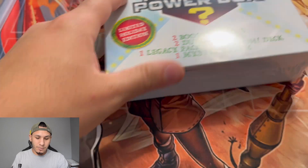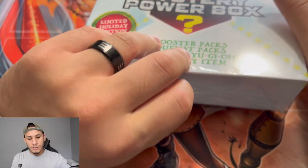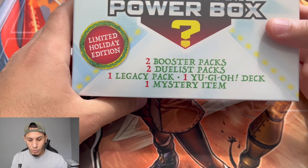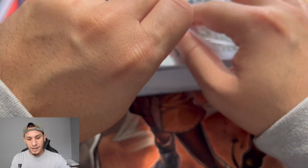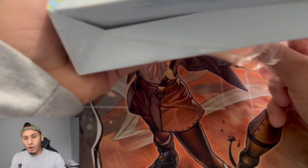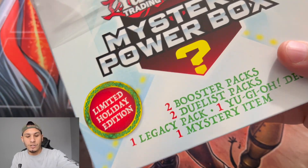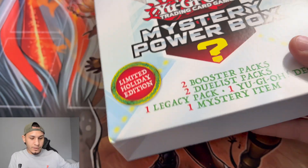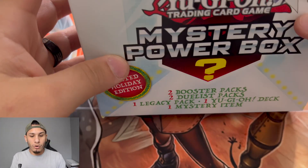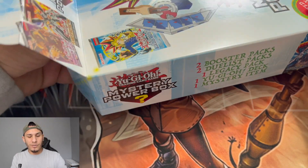They actually take a lot of space so let me scoop them over. Each mystery box contains two booster packs, a structure deck, and a mystery item inside. So far I've seen a duel disc keychain, giant cards, a Kaiba keychain, and a Guardian keychain — hopefully we see something different and new.